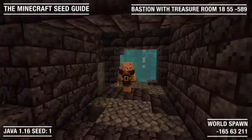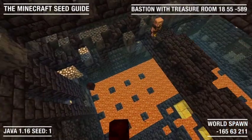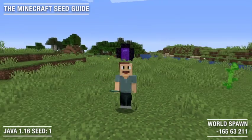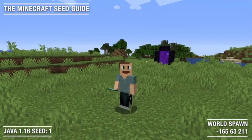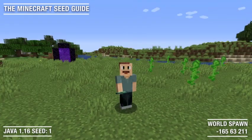And here we are in our closest bastion with the treasure room. And here we are back home safe and sound at our world spawn. Now it's time to go find our closest stronghold, but I'm going to leave this one for you to go and explore.